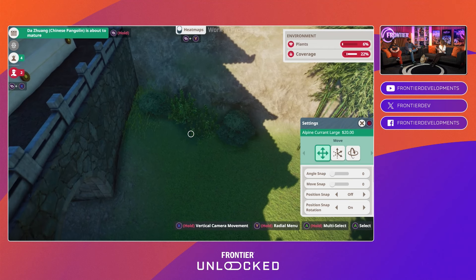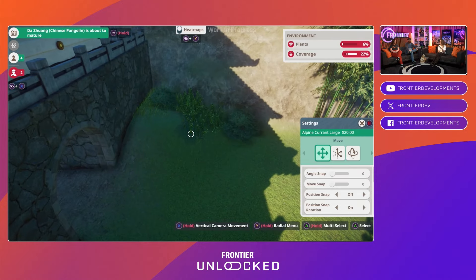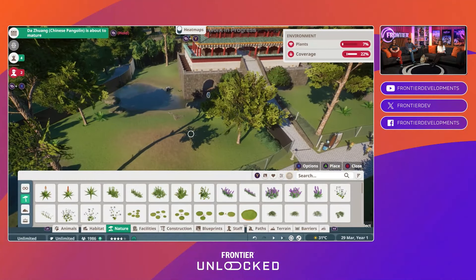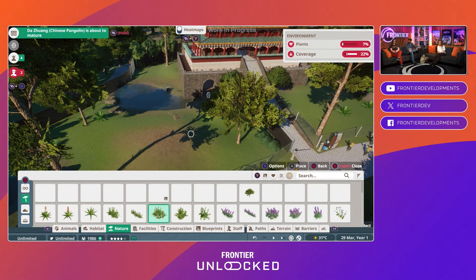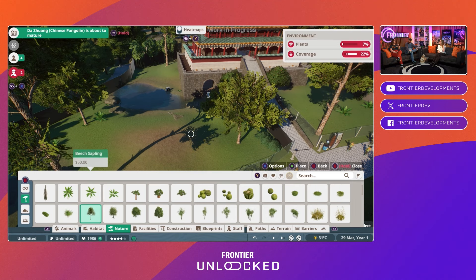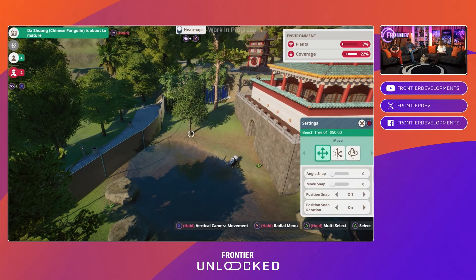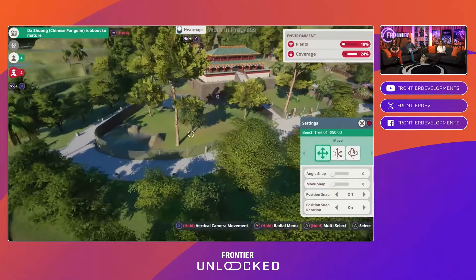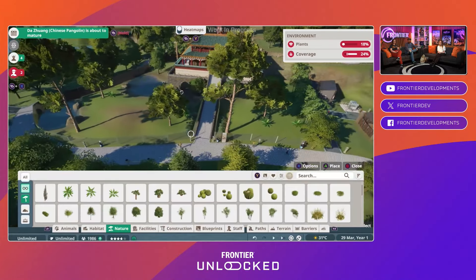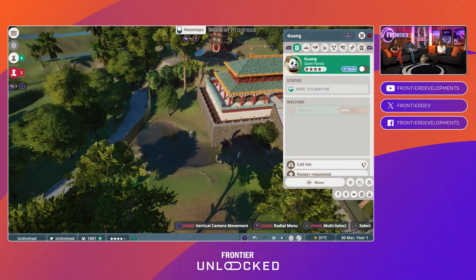Tom is doing a lot with foliage and shrubbery, but that's just not all that you can place in here. There are a lot of other items as well for animal enrichment — like a climbing frame, for example. This is another very important thing about animal welfare, and a lot of this comes directly from real zoos. We've gone and talked to people and asked, how do you keep your animals happy, interested, and nurtured — not just in terms of feeding them, but keeping them occupied and making sure they can display their natural behaviors.